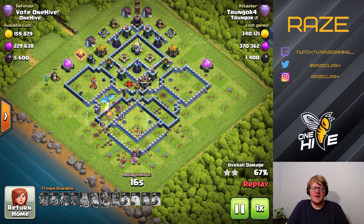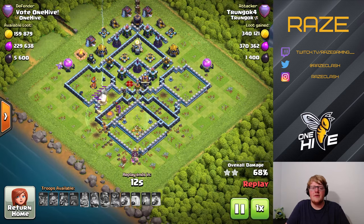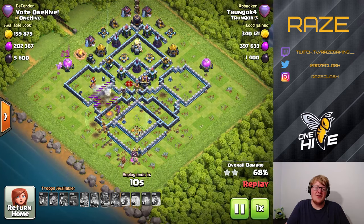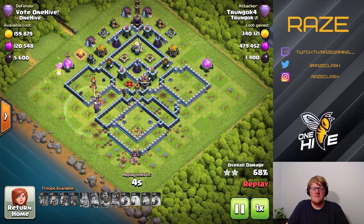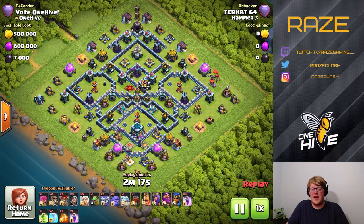The last attack we'll look at is the Yeti Smash, which is by far and away the most popular Legend League attack, even at the 5,600 and 5,700 range. Let's take a look at that one. Fairhot from Hammer — Fairhot 64. I wonder if that's 64 accounts, because that's quite a few accounts.